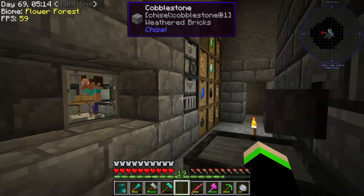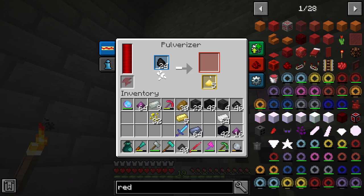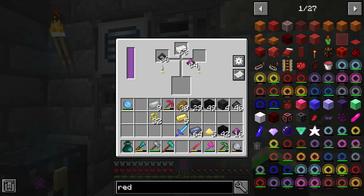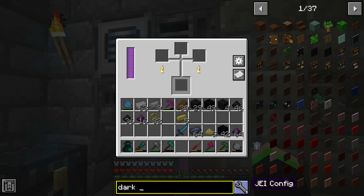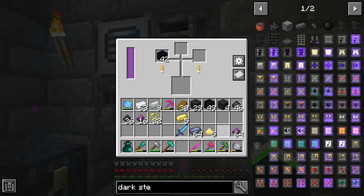I need that. Alright, let's see. We're going to combine this, this, and this. I kind of swore I just saw that you could make dark steel that way. Dark steel, alloy smelter, cool. Oh, it's obsidian blocks, not powder. Well, you know what? Not everybody can be a super smart scientist kind of person. I think we just accidentally created more steel for ourselves.